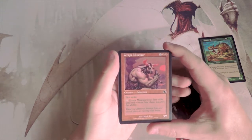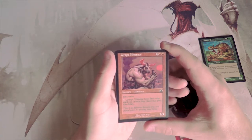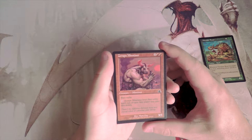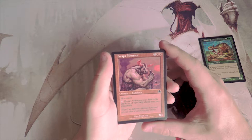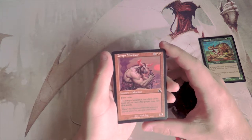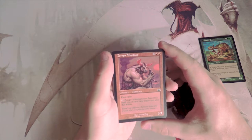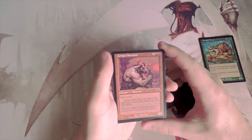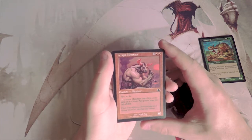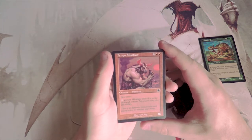Zarpap Minotaur is a 3/3 for four with first strike, but any player can pay two to make it lose first strike until end of turn. I don't like that any player can activate that ability — yes they have to repeatedly pay it, but I'm not a huge fan. I'd rather have the Beast.